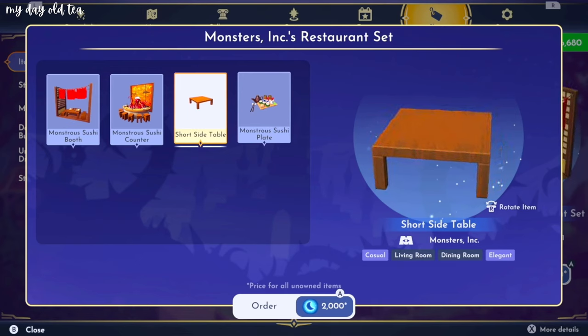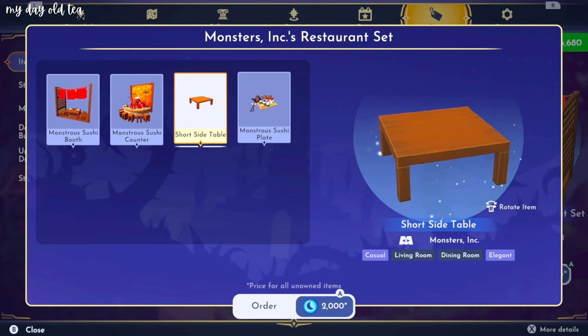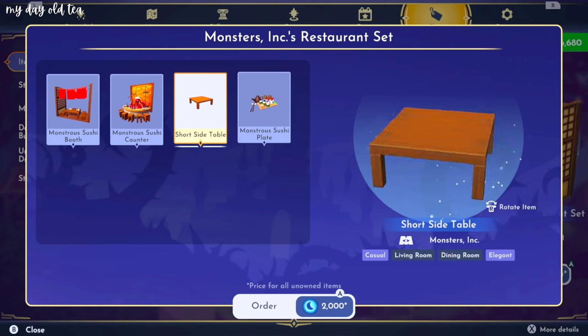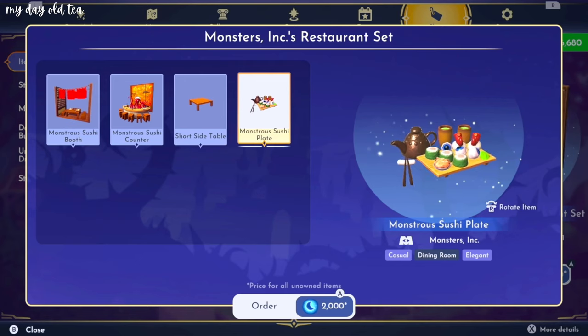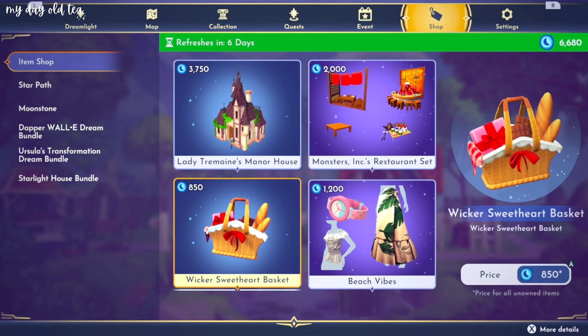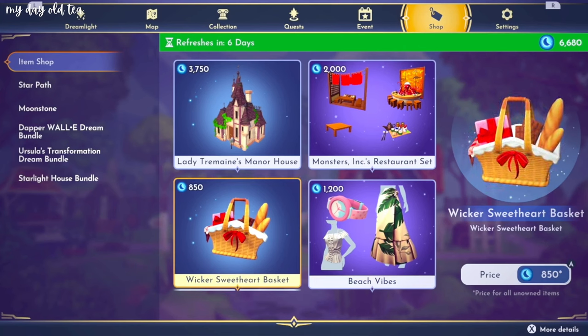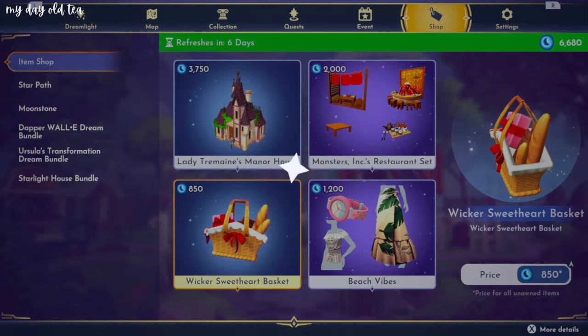The short side table is kind of a plain item, but I think this will be a nice addition for using on rugs because it looks like it's a nice low table, which I don't think we have too many of. And then of course we have the monstrous sushi plate — the eyeballs on the plate are so funny. I love that there's a little tea kettle involved here. Really cute set. I think I'm most excited about the wicker sweetheart basket. Let's go ahead and buy all of these items and check them out in game.